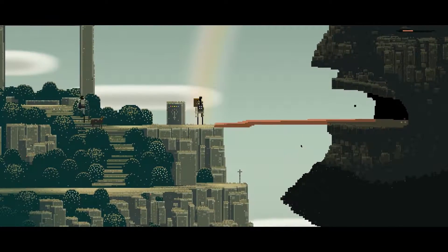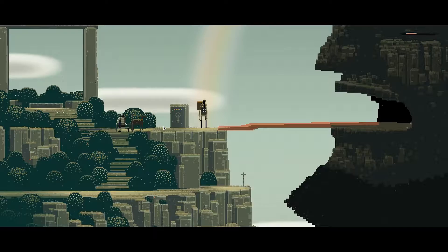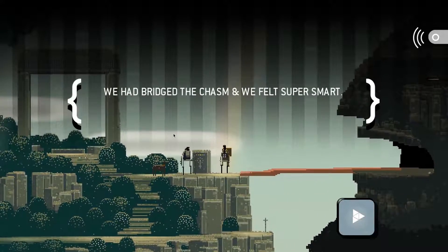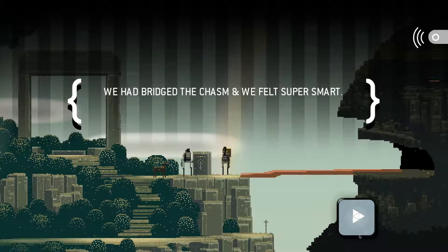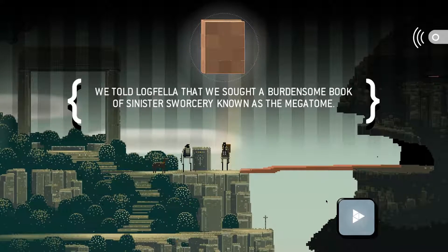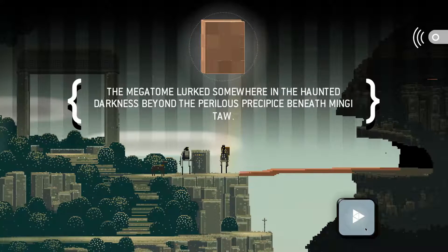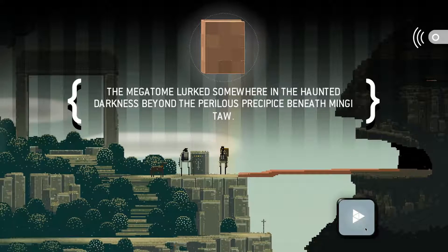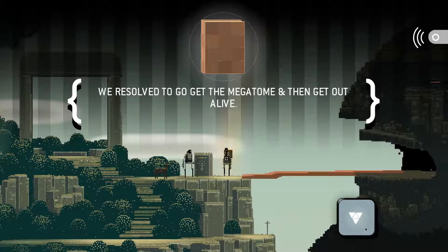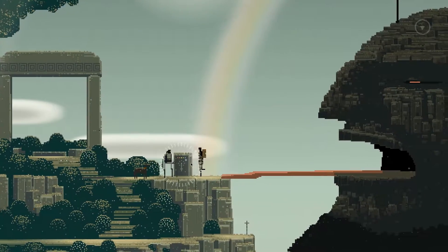Say aww - is he gonna join me? Whoa - is that a cheer? I guess so. We had bridged the chasm and we felt super smart. We told Logfella that we sought a burdensome book of sinister sorcery known as the Megatome. The Megatome lurks somewhere in the haunted darkness beyond the perilous precipice beneath Mingi-Taw. We resolved to go get the Megatome and then get out alive. And he's just gonna say yeah, that's cool, I guess.